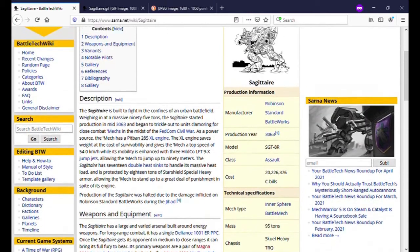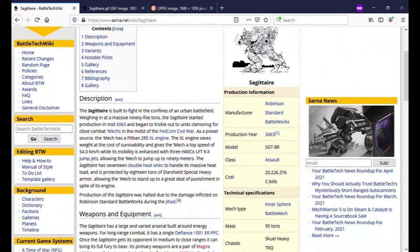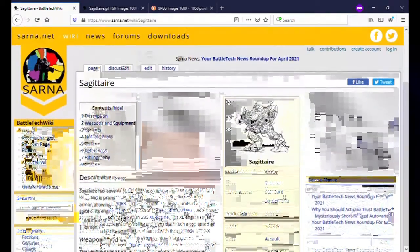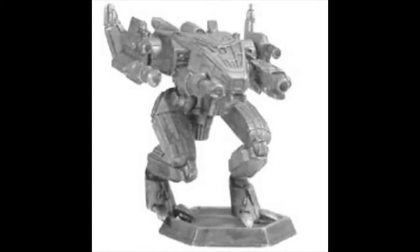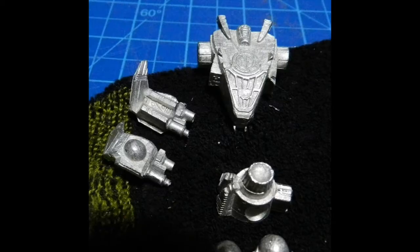The mech has its purpose and it's effective on the game table — unless you have open paper maps. If you play on just flat terrain, this guy is not the greatest; he only has one ERPPC. Let's go ahead and look at what the Sagittaire looks like as a miniature. The Sagittaire miniature is kind of a sloppy boy — it's got parts and spare parts.